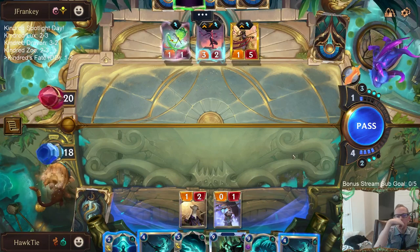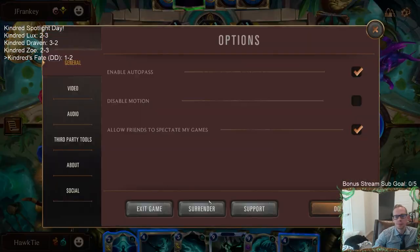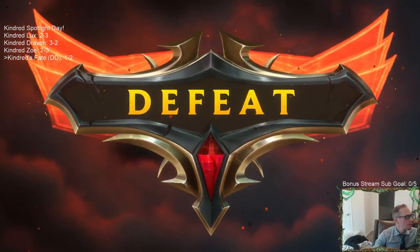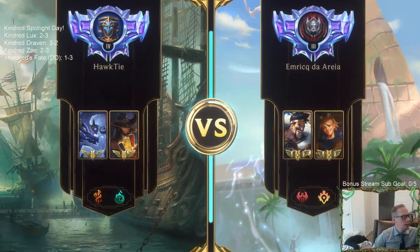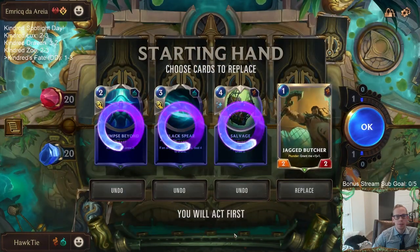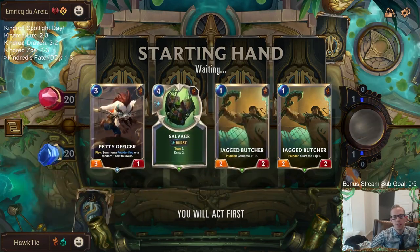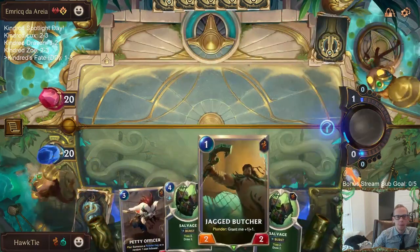Our opponents keep having great hands though — good for them. Yeah, Vile Feast and Withering Whale type cards could be useful, but then again there's a lot of matchups where you don't really need those cards. This is a decent Glimpse Beyond matchup, and Salvage — but our deck can usually find enough card advantage. Need some pressure.